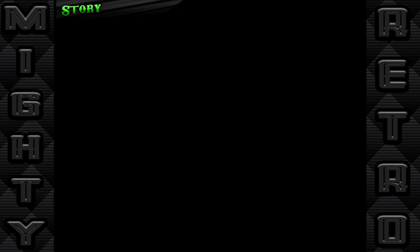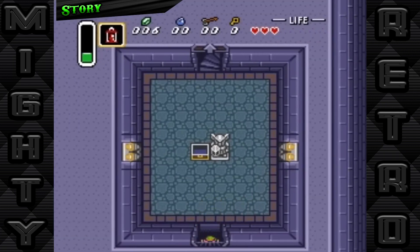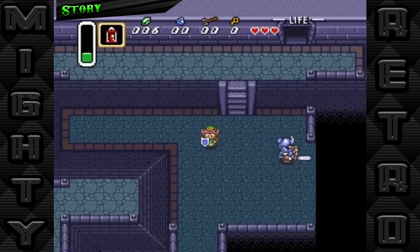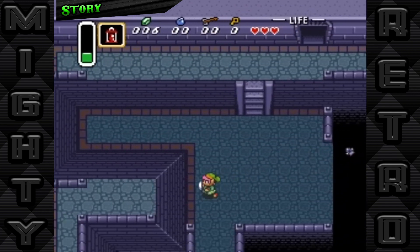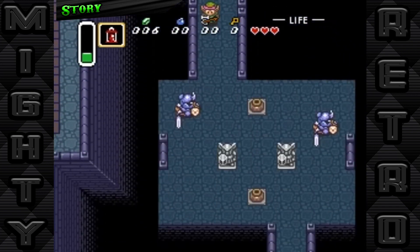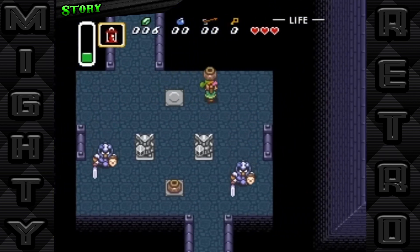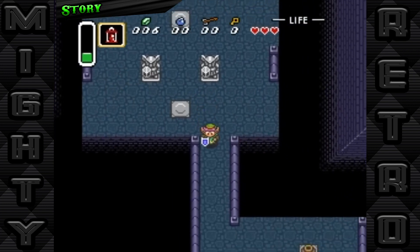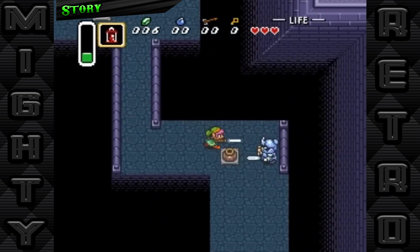His journey leads him across magical forests, dark dungeons, and a plethora of puzzles, each step bringing him closer to his destiny. With the Master Sword in hand, Link confronts Agahnim in a climactic battle. However, upon Agahnim's defeat, Link is thrust into the dark world, where he faces even greater challenges.